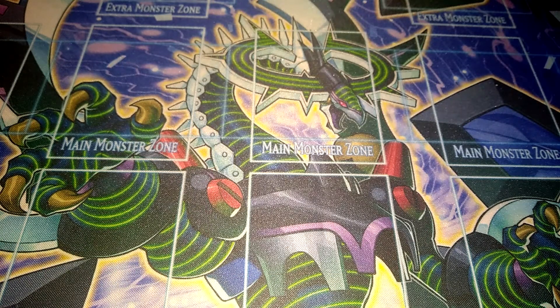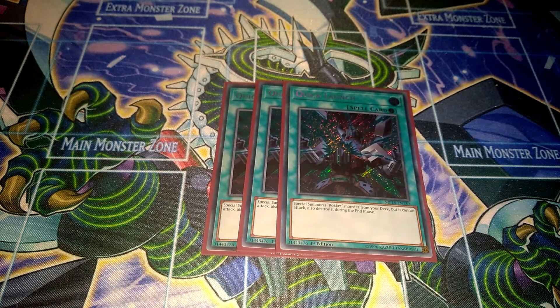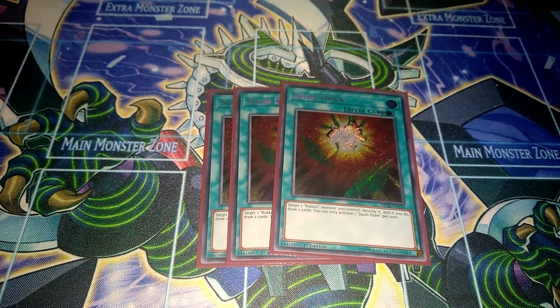Now the spell cards — we don't run any traps in this deck. It's still mostly a combo-based deck. Triple Quick Launch, which summons any Rocket from the deck but then it's destroyed in the end phase. Then Triple Script Draw, a really amazing card — you take control of a Rocket monster, destroy it, and then you can draw 2 cards. Definitely pretty good.